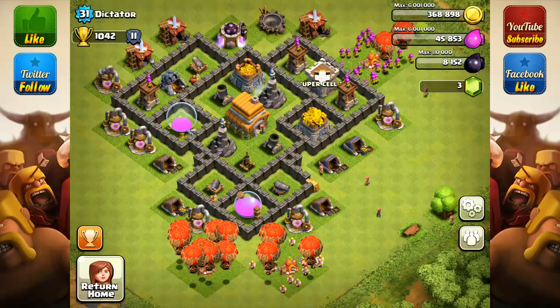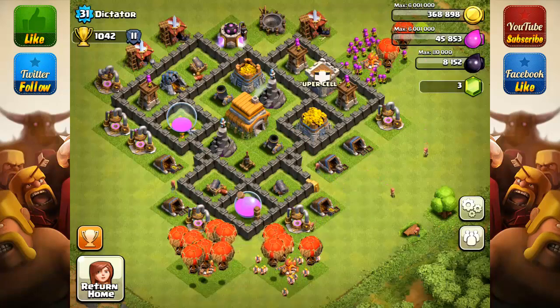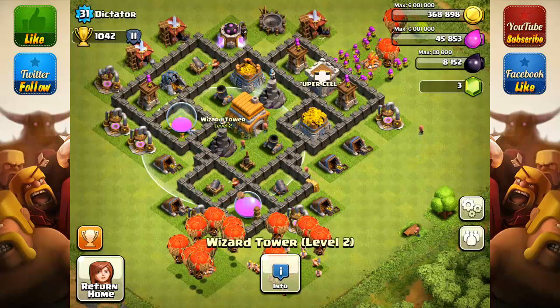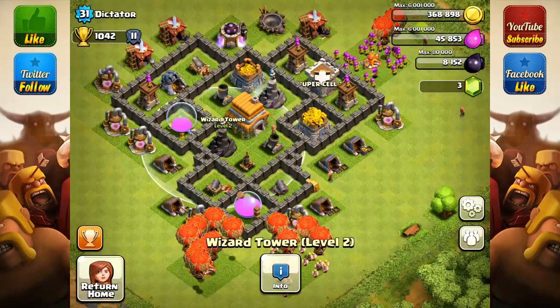First I'm going to say that would be his air defense. Now let me talk about some other stuff before I say why. His max level for his Mortars is level 4 and Wizard Towers is level 3. My policy is always that you upgrade your defenses one level before they're maxed out and move on to something else.